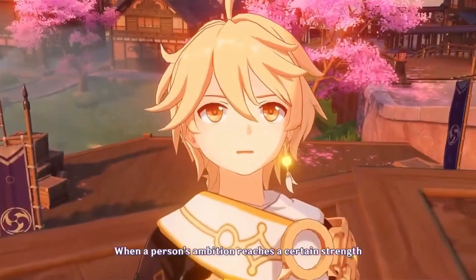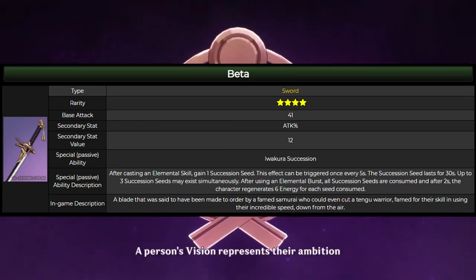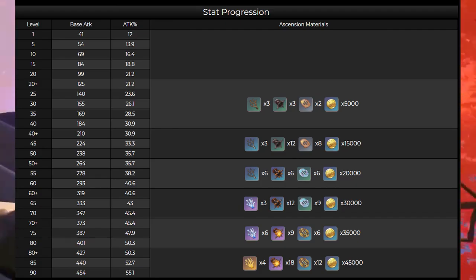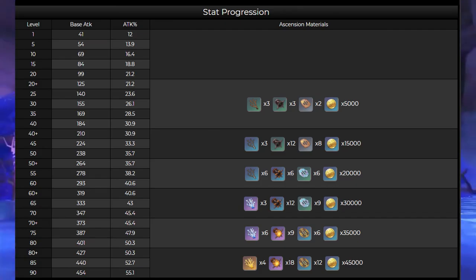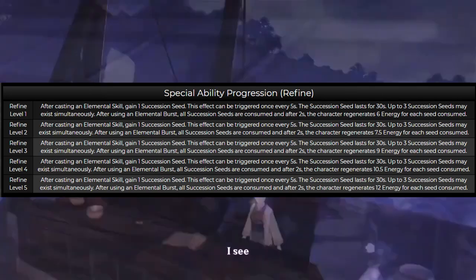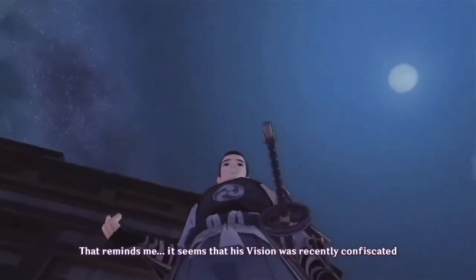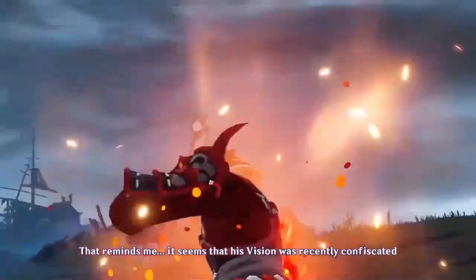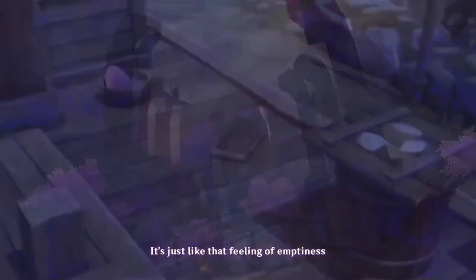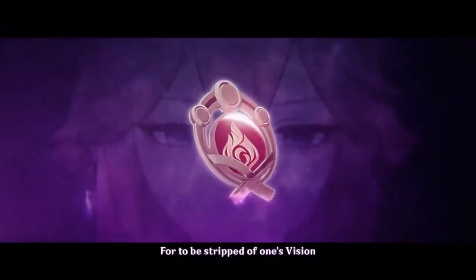Let's start with the single-hand sword. The primary stat is always going to be attack, so I won't be mentioning that. The secondary stat is attack percent, which makes this more of a DPS weapon. However, the passive focuses on energy recharge, which makes this set good for characters that need a lot of energy recharge for their ultimate and have relatively fast elemental skill cooldowns.